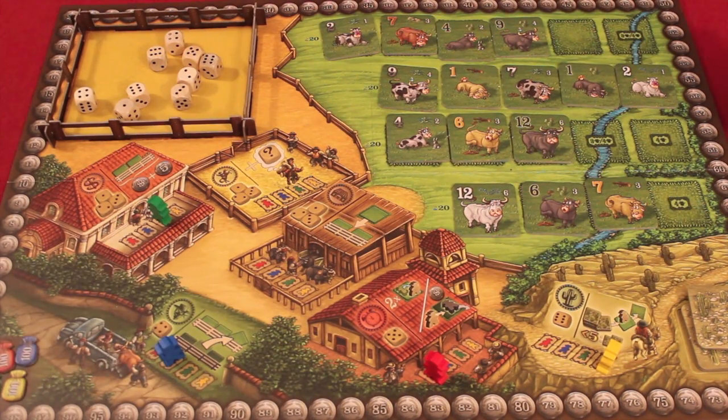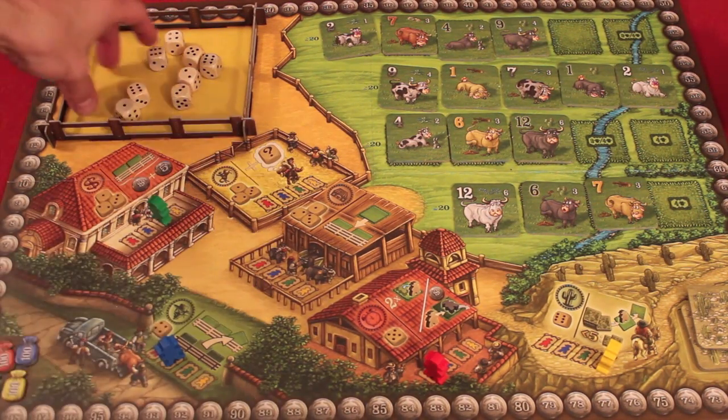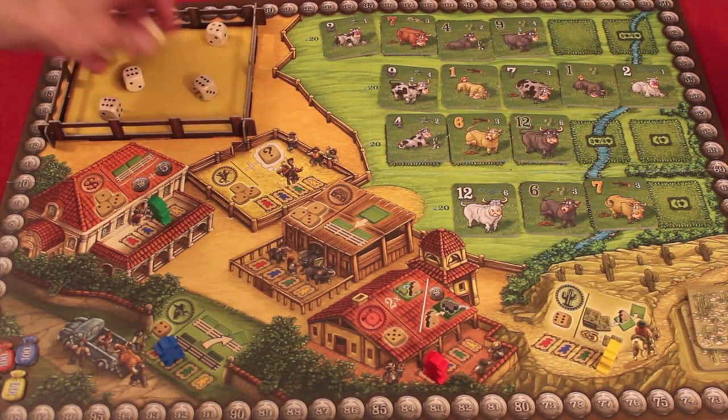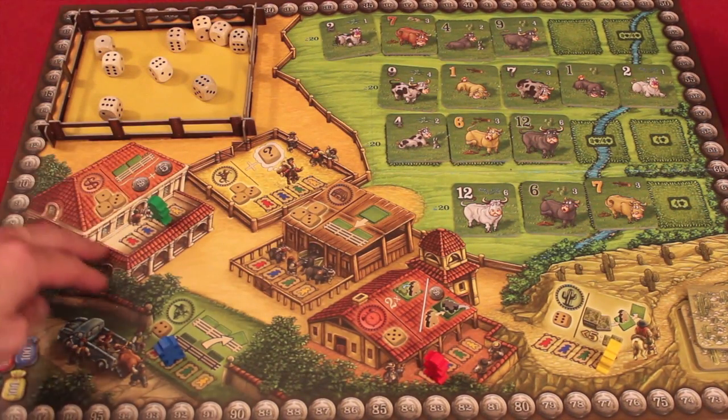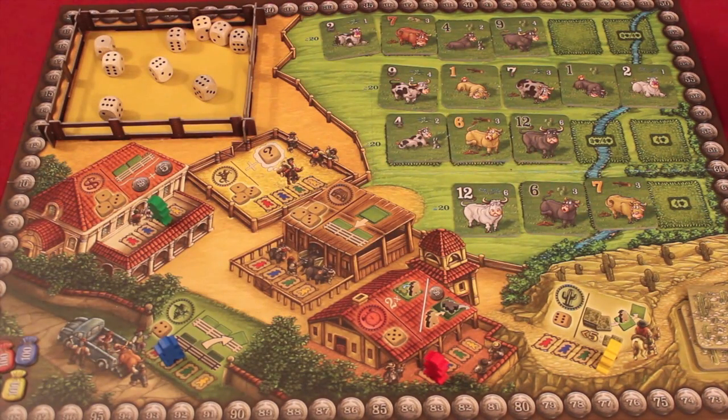Here we have El Gaucho set up for four players. In this game, you are a cattle baron trying to make the most money by selling off herds of cattle. Here we have the board. We have a big cool little dice pen that gets put together so when you roll dice, it doesn't go out. We have a bunch of different buildings that will have some special actions. And then we have the pastures in which you will wrangle up the cows and bring them home to put into herds and sell them.